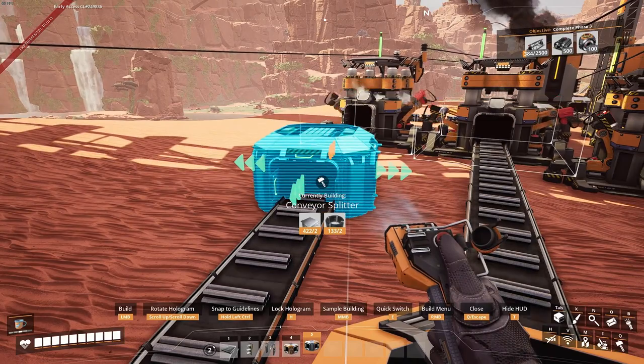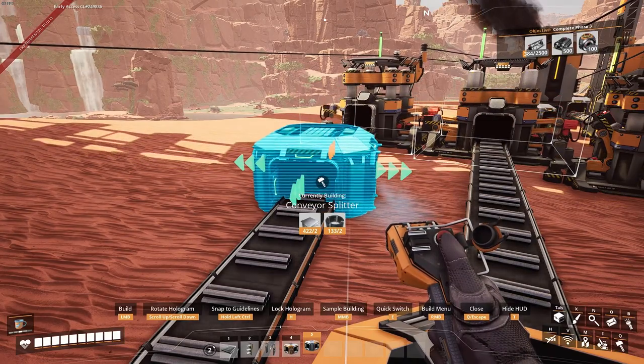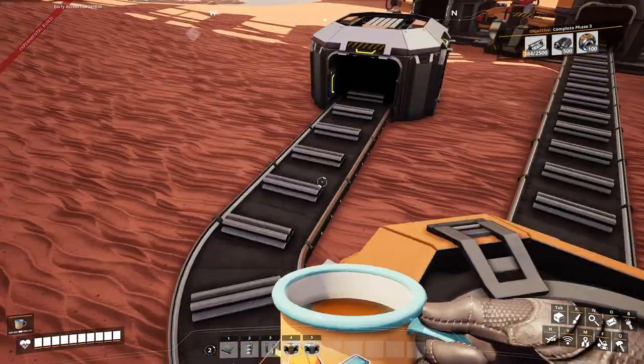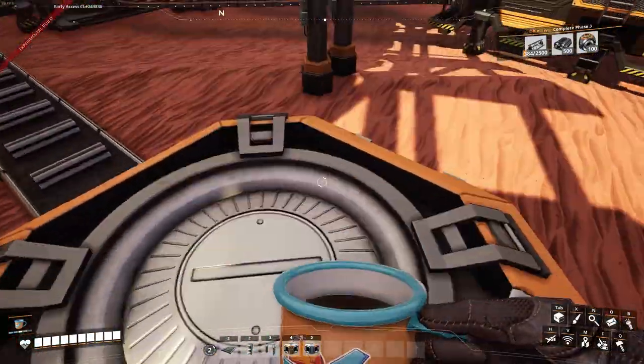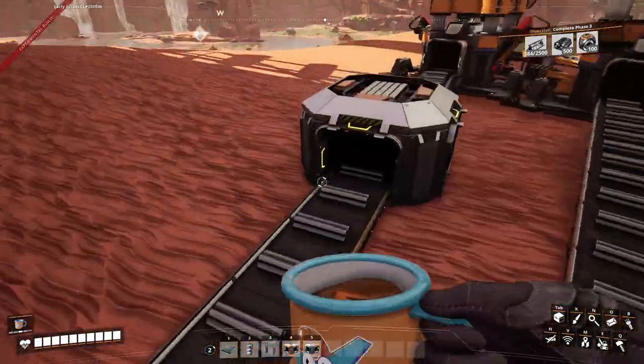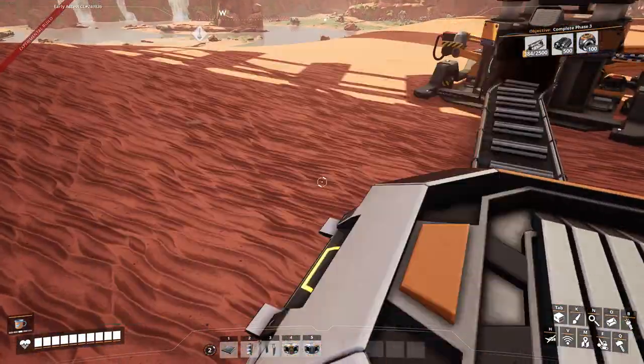Take 7.5 off of 30, there will be 3.5 left. It won't be the most efficient but yeah.